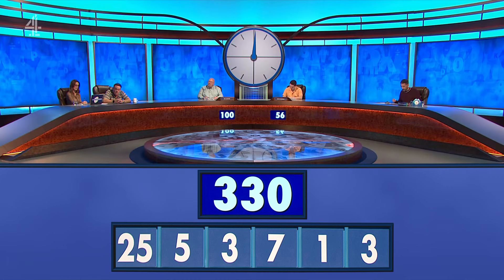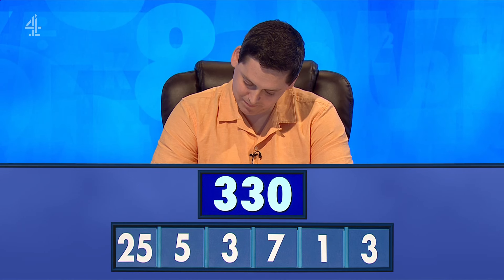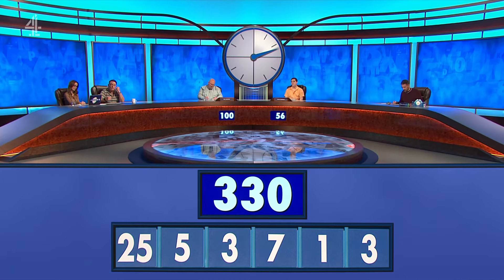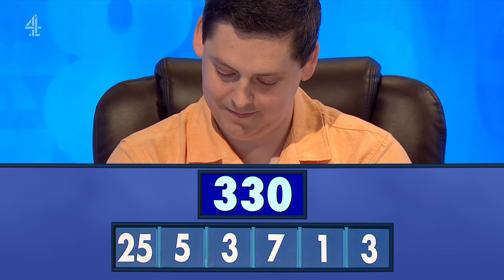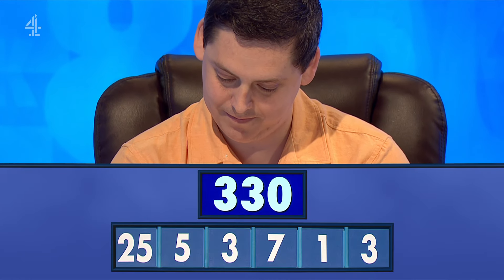Numbers up. One, four, five — three, zero. Three, zero. Three, zero. Two, zero. One, three, zero. One, two, zero.